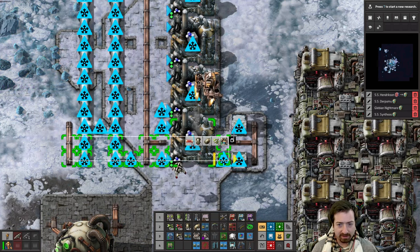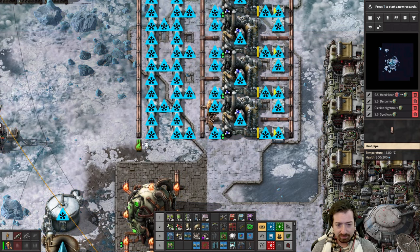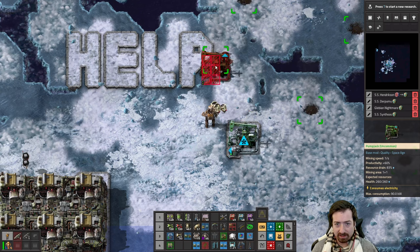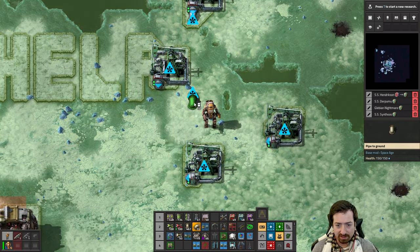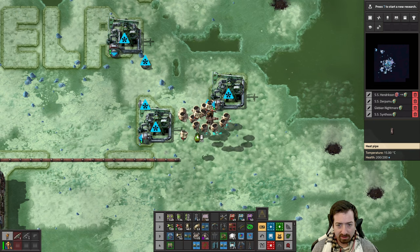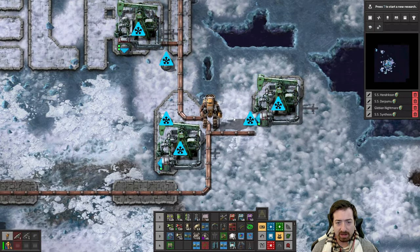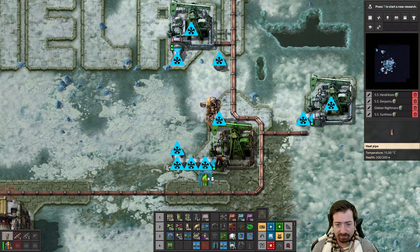Clearly they designed it this way — they could have easily made it so the heat pipes have a radius of two, like two heating squares, and that would have made this a lot easier to manage. But they didn't do that, and so it's definitely an intentional decision to make heating pipes only heat one square. You can tell they wanted things to be very intricate. I like it — it's reminiscent of why I like Factorissimo; it makes every build feel like you're really trying to optimize something, more so than the normal game.